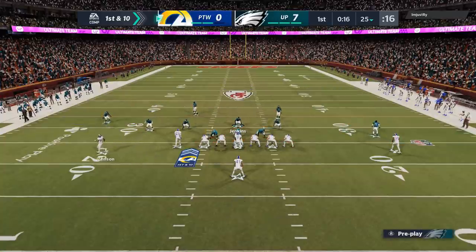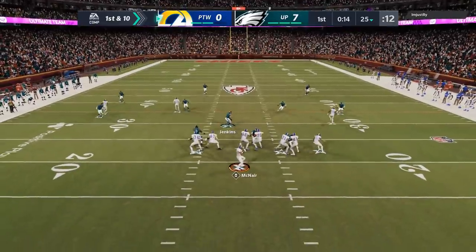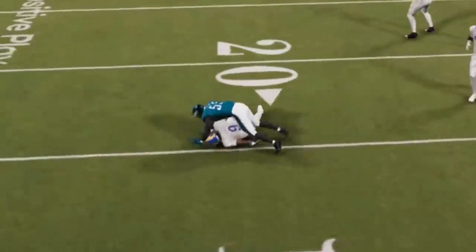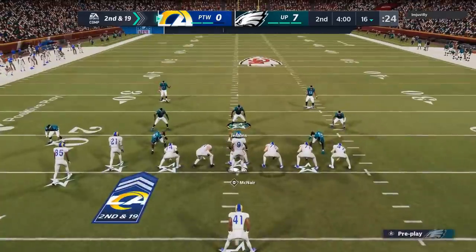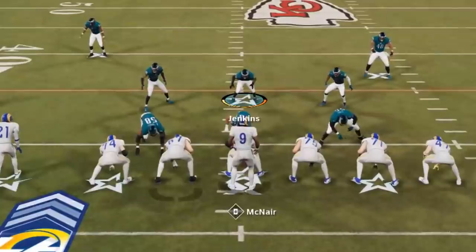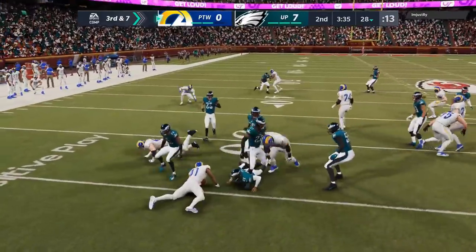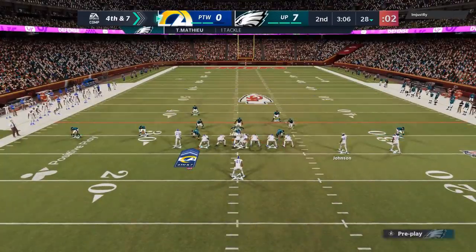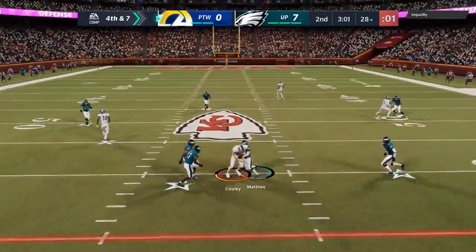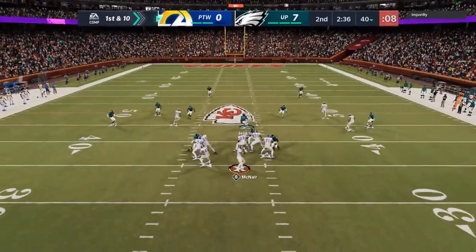Back in my 3-3-5 Cover 3 Cloud — I'm going to run this most of the game. Based off the fact that he's just not finding any openings, why would I change it? We get a coverage sack. On the next play, if there's one area where this could be vulnerable — I didn't pinch my defensive line, so he gets a run right up the middle. But I pinch my defensive line on the next play and he gets shut down. So it's really based on whether you pinch that defensive line. On 4th and 7, I leave the defensive line open and I was all over that route — I probably should have got another interception there.